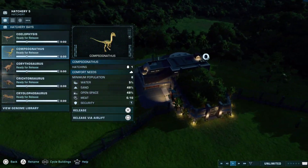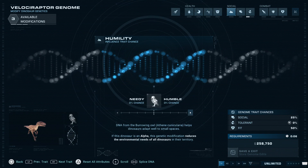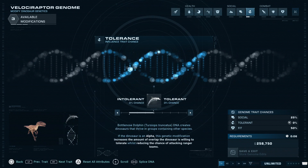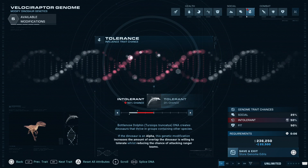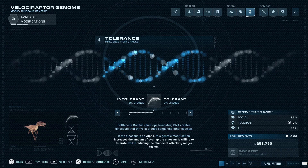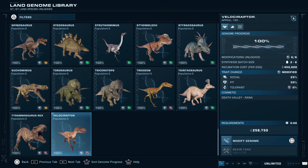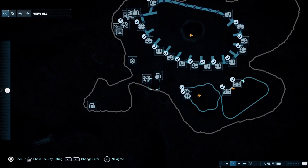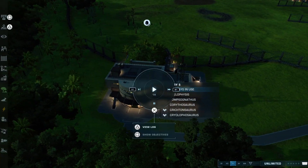Just for clarification, if we go into their genome - let's do the Velociraptor - so as you can see it's red, but each dinosaur I made sure there's nothing wrong with it. The red parts are gone. I didn't go over the red, I just went to the middle of it. So with that in mind, let's start our battle and see who the winner is.